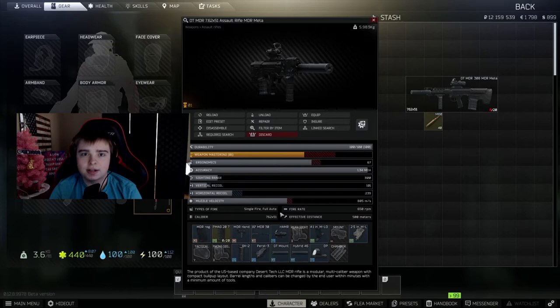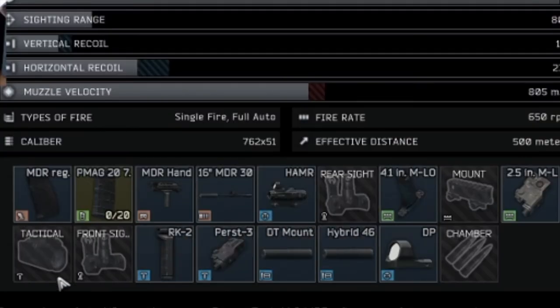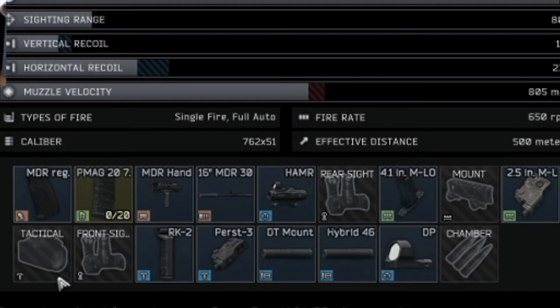That wraps up the DT MDR build — short and sweet. I want to see more people using this. I think the reason people avoid it is the price, but the SA-58 is basically just a bigger, longer version of this gun. I'm leaving the build on screen so you can copy it. Thanks for watching, and I'll see you tomorrow at 10 a.m. on stream at twitch.tv/Jenna. Love you!